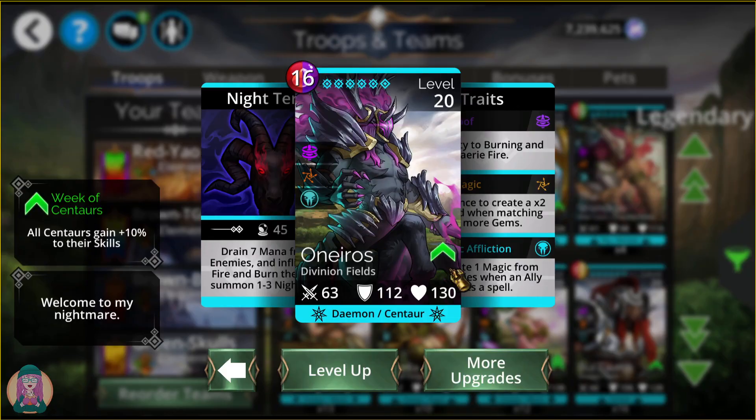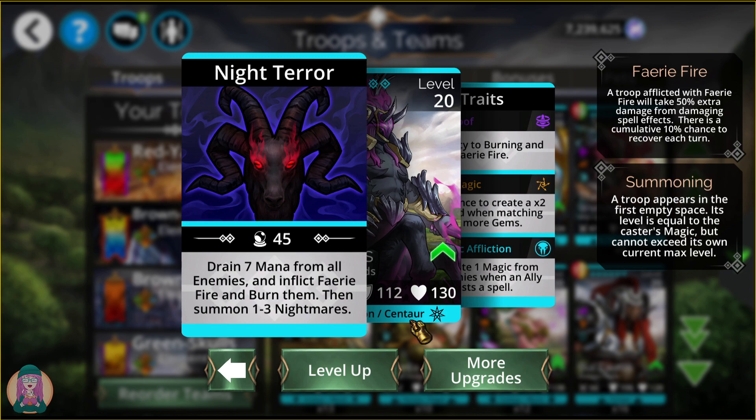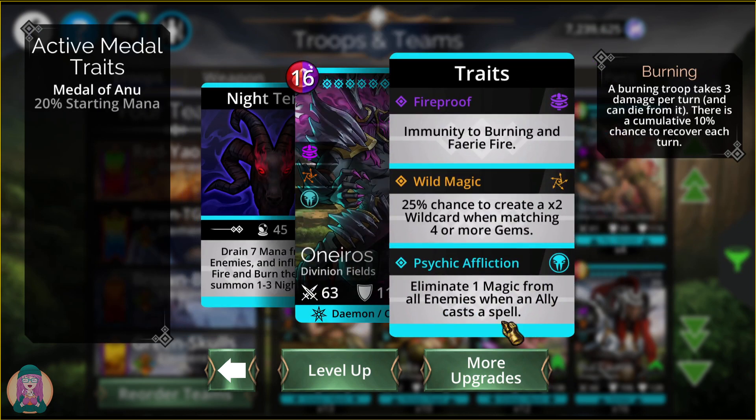Next up is Oneros. He drains mana from all enemies, inflicts Fairy Fire, and burns them. The Fairy Fire makes all spells do an additional 50% damage. With burn, there are troops that do extra skull damage or extra spell damage to burning troops, and if you have traits maxed that give triple skulls on burning enemies, this is very useful. You could technically do a combo of skull and spell damage with this troop on a team. He also eliminates one magic from all enemies when an ally casts a spell and can create Wild Cards.